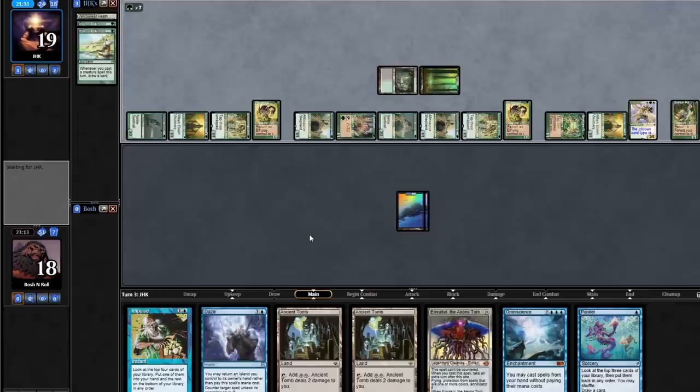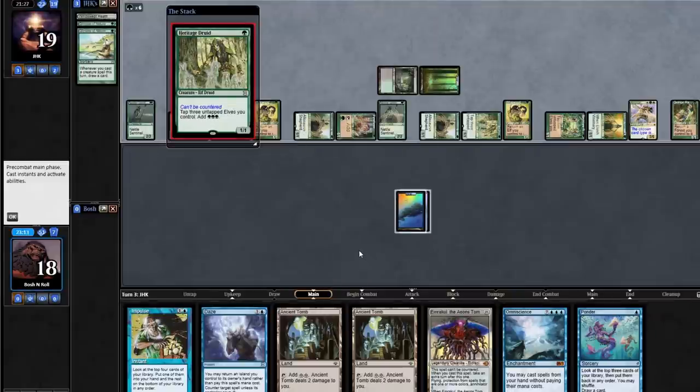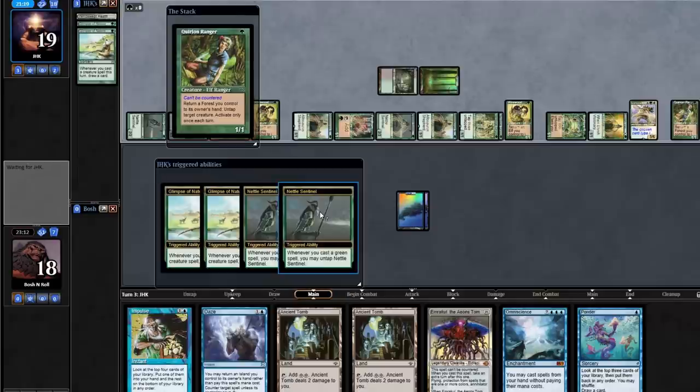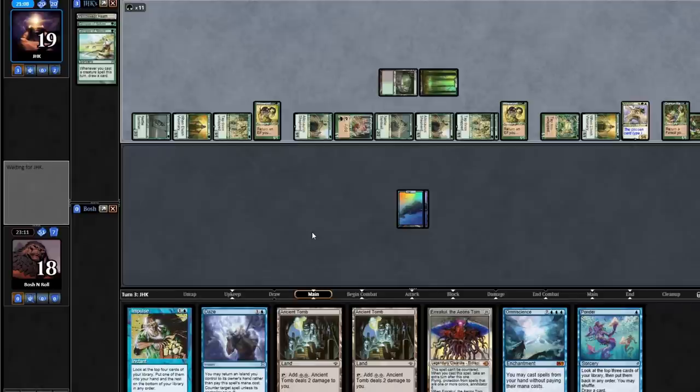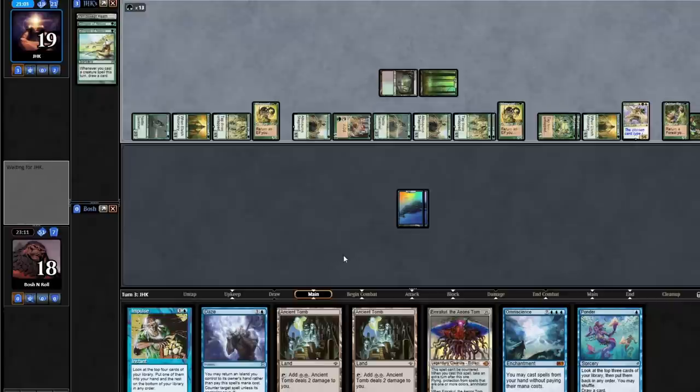Even if I put Emrakul into play, I'm going to lose — even if I get a turn, even if I Show and Tell into Omniscience and cast Emrakul and attack, they have so many permanents and they're above 15 life that they're still going to win. I also have no faith that I'm not going to get hoofed right now because they've drawn two-thirds of their deck and they play two Hoofs. They have as many cards in their hand as they do in their deck right now, and now more cards in hand than in deck. I'm just going to let them combo and enjoy themselves — this is great for the camera. I really like Elves and like showcasing what it can do, even if I'm on the wrong side. There's going to be a Hoof attack for like 40 million coming.